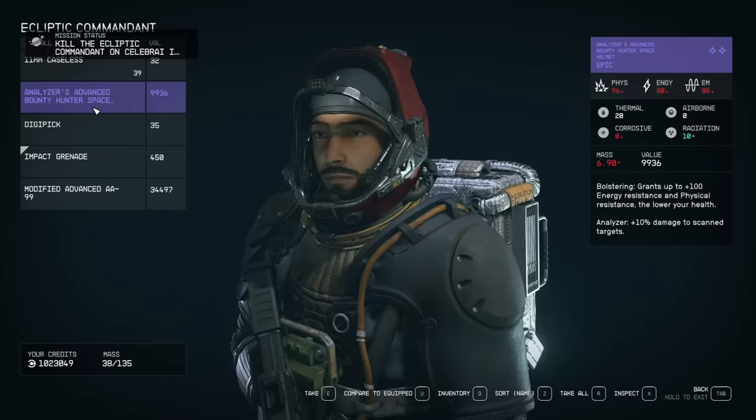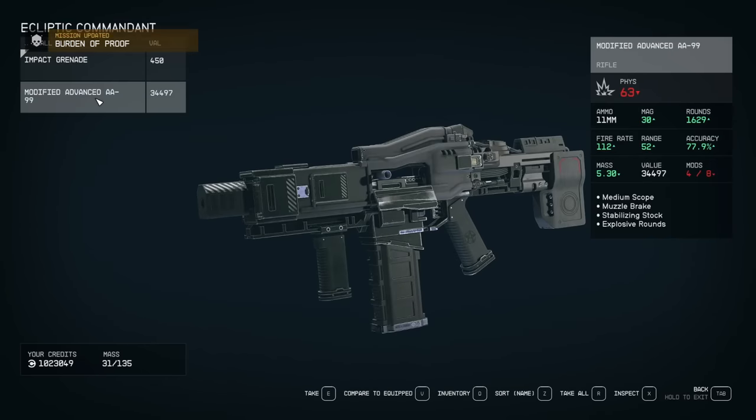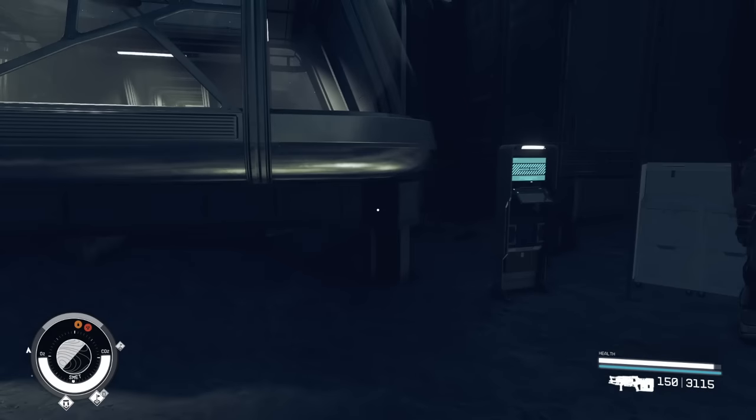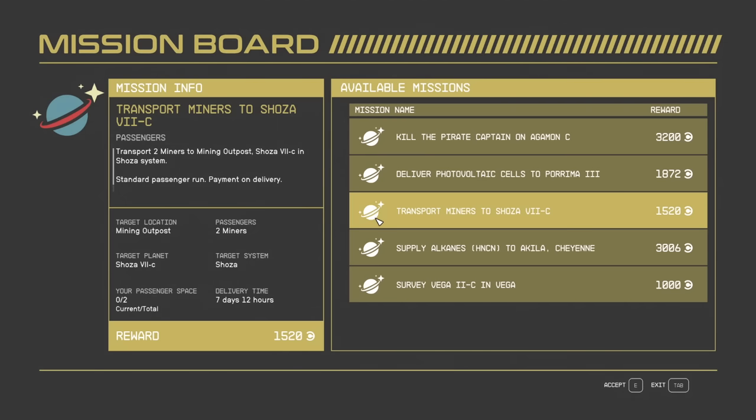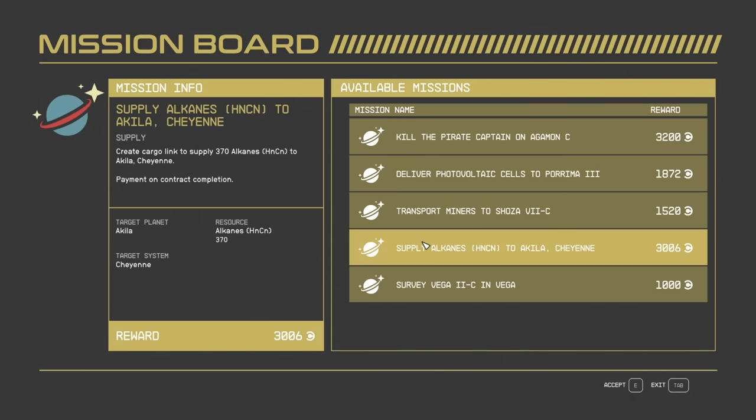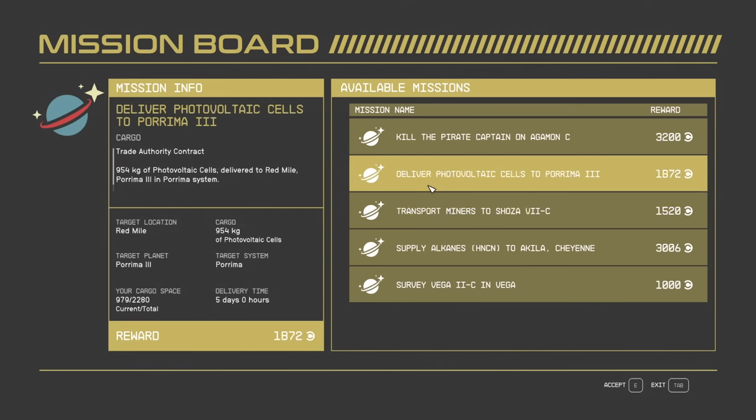For quick travel and resource storage, I like to use the terminal at my outpost. I have lots of storage boxes here to dump resources in that I've collected while running bounty missions. I can sleep and have a quick session with my companion to give me greater XP gains while I'm out running these missions, and then I can grab several bounties straight from the terminal and head out hunting.